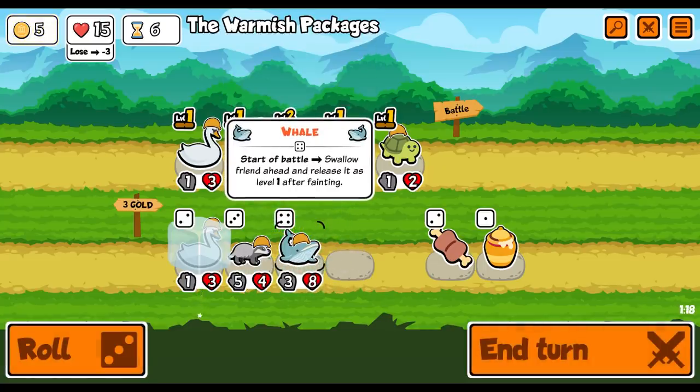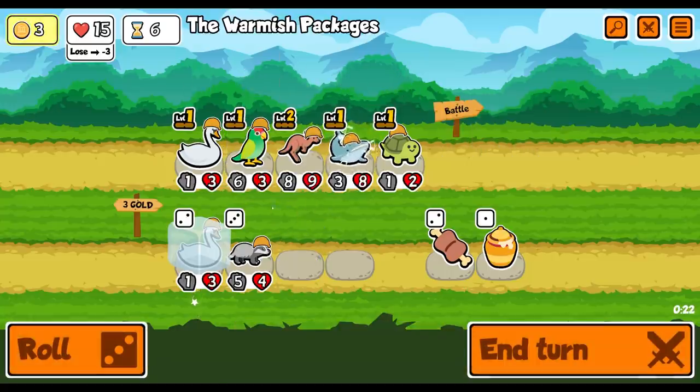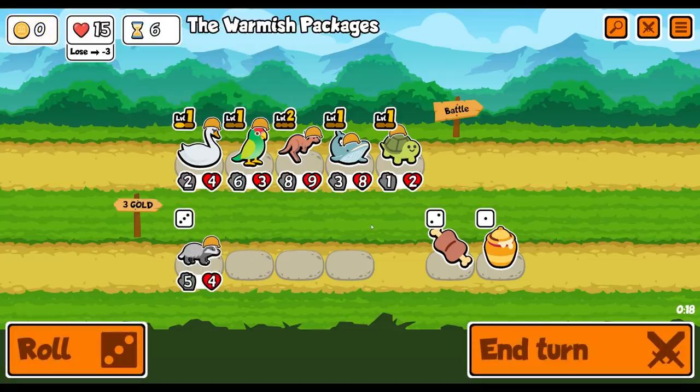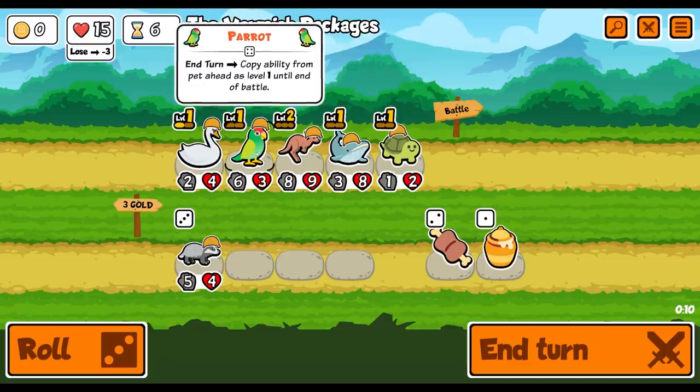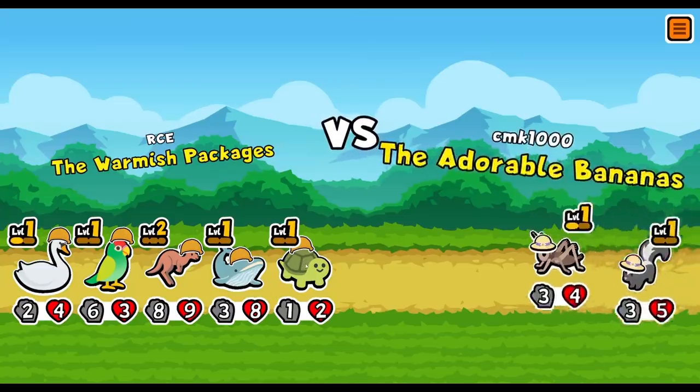Do I want a whale? The whale has been buffed a lot - three eight is pretty tasty. Solid. Whale's going in. Then swan's going in. No badger this time - we're going to try and do this without the honey badger. Shall we stay like that? Yeah, we'll stay like that. I think that's good. So the whale's going to eat the turtle.